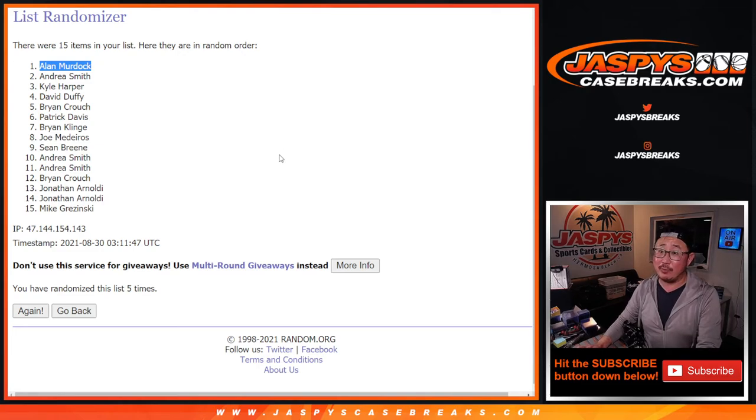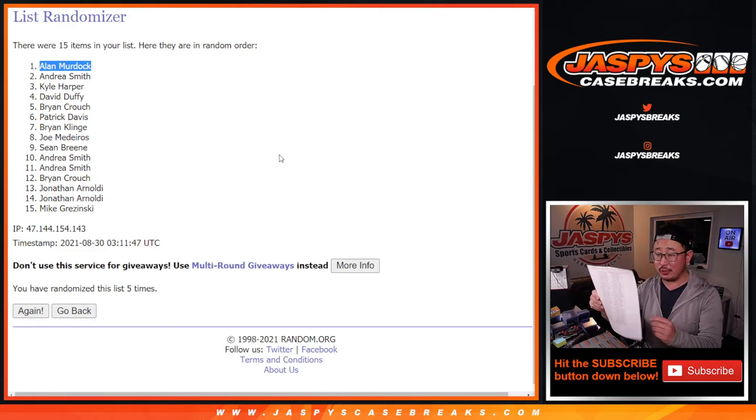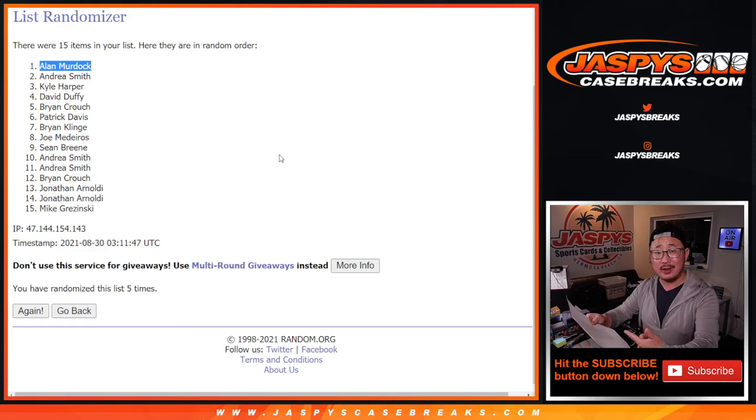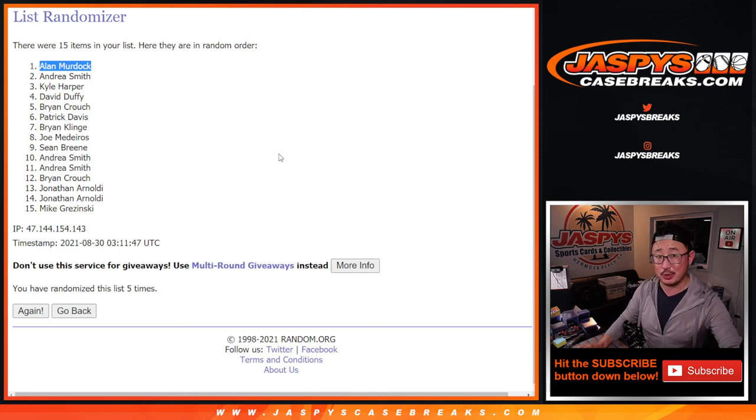Thanks everyone for giving this a shot and getting into the next four-box break of Quick Pitch. I'm sure there are some pretty inexpensive teams you can buy. Buy two teams — you might win yourself a bunch of break credit like Alan did. Boom, he says. Congrats. Thanks everybody for watching. I'm Joe for jazbeescasebreaks.com and I'll see you next time for the next Quick Pitch break. Bye-bye.